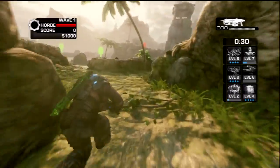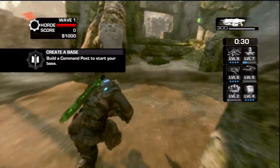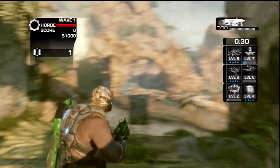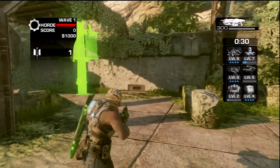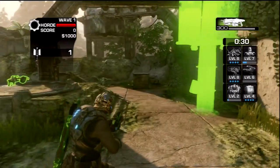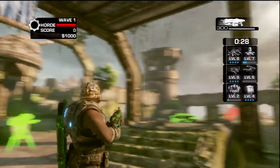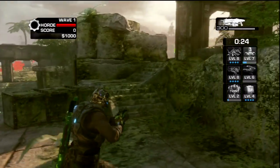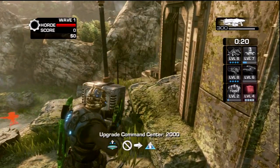This next map is Sandbar, and this one is again easy to find. The command post it's within is kind of on the other side of the map, so just run on through up this hill. Right inside this base here you'll see the command post — just build that one, and you'll see the command center right to the left of it. Just walk up these stairs right beside the command post and it'll be right on the top of it.